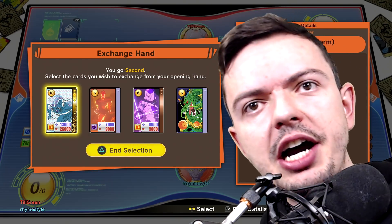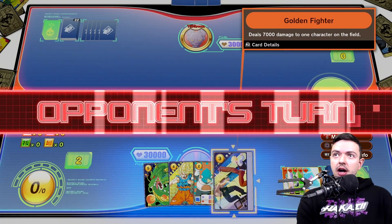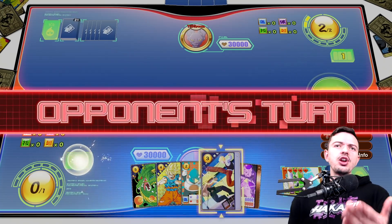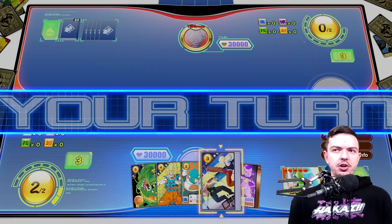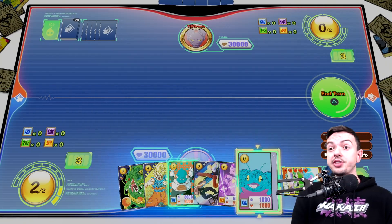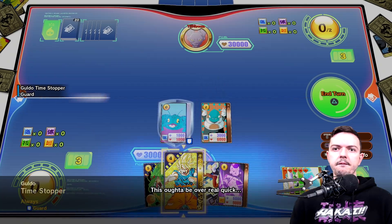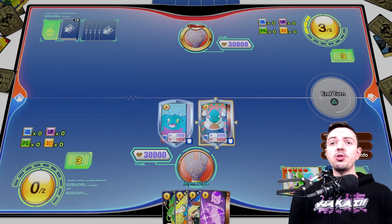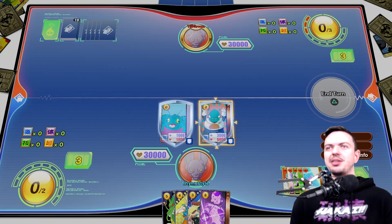We got a match — looks like a teal-green deck. Oh, that's a terrible hand — really bad — so we'll rotate out everything. I'll keep the Shenron because that's actually useful. They got to go first. They immediately quit to build up energy bar, and I'm gonna do the same. In this game I feel like you should start with at least two energy, because most people with no zero-cost card in hand won't make a move on turn one.